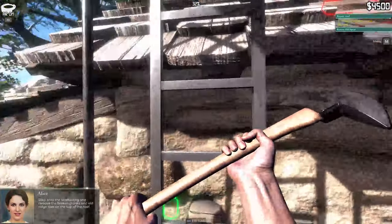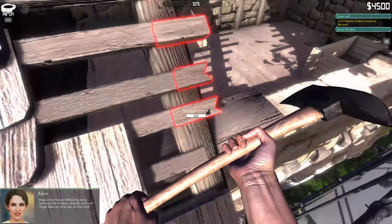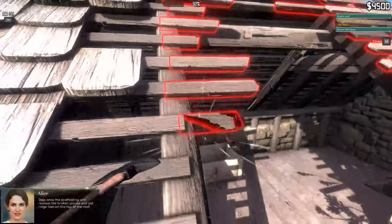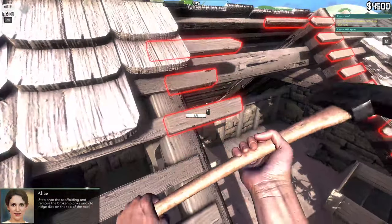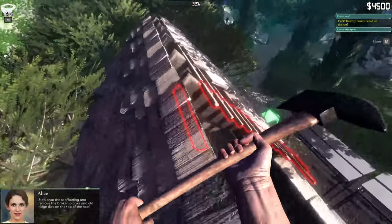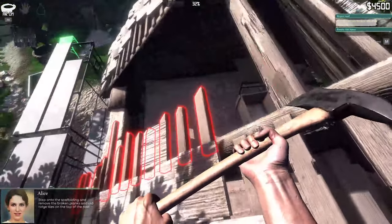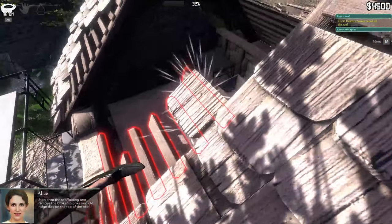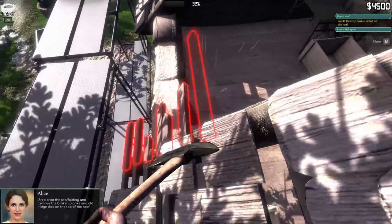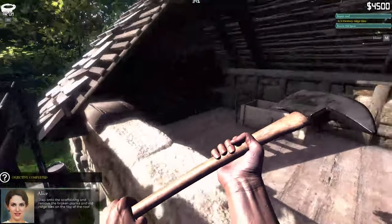I gotta go up there. Did I jump? I can jump - I was worried about that for a second. It's really cool that they let you build scaffold in this game and you can go up on the roof and stuff. For those of you who are scared of heights, you can renovate houses in this game - probably stuff a lot taller than houses. We're gonna start at this little crappy village and work our way up.